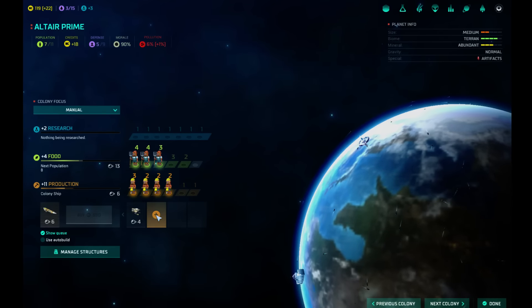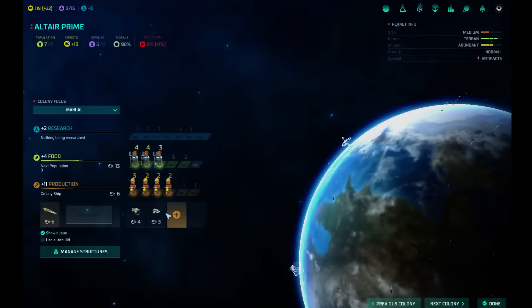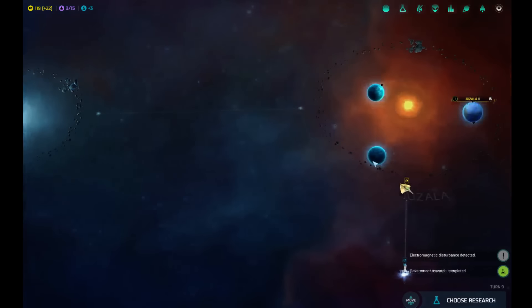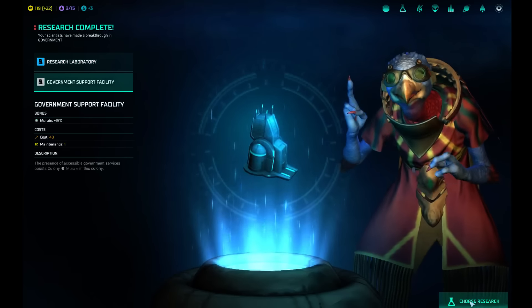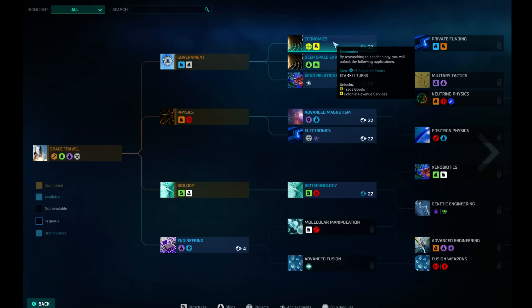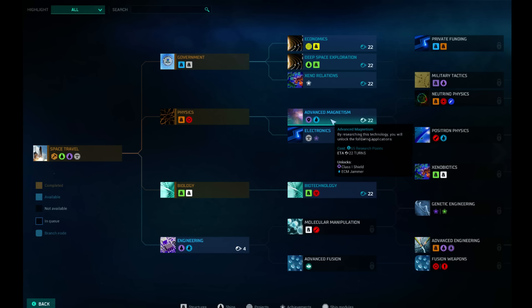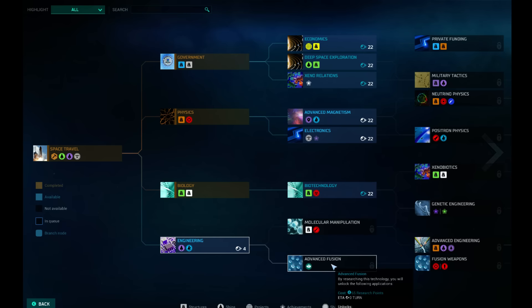I want the colony ship. We're gonna build another frigate — we'll do it. I don't want to do it first but we're gonna. Three turns. And we'll send another frigate over here. Oh, research is complete! Research lab, government support lab. We soar ever higher! Now we're up to the next tree — we still have engineering which will give us destroyers or missile rockets. That could be a good one. Xenon relations will make us likeable.